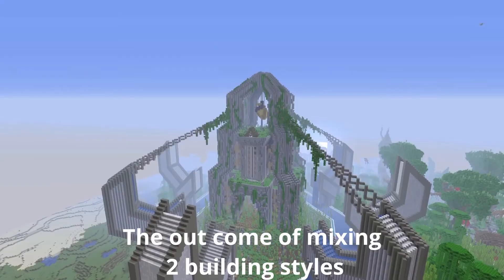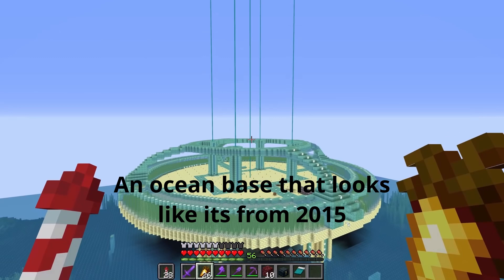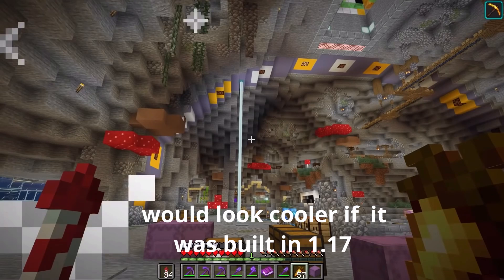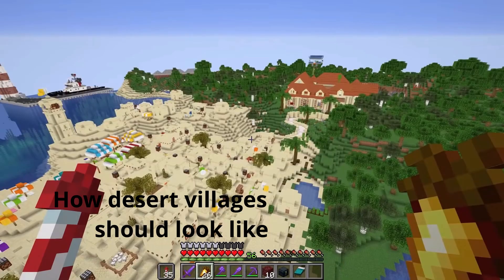The outcome of mixing two building styles. Wait until you realize what this build actually is. An ocean base that looks like it's from 2015. Would look cooler if it was built in 1.17. What pyramids would look like if we built one today. How desert villages should look like.